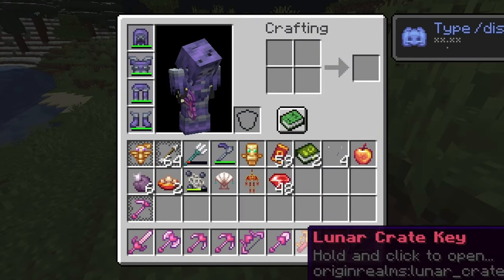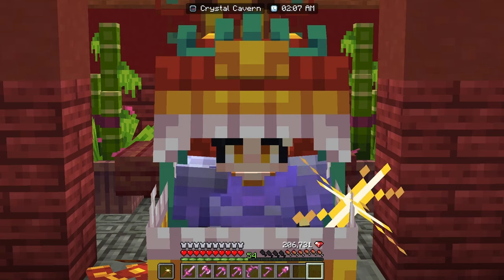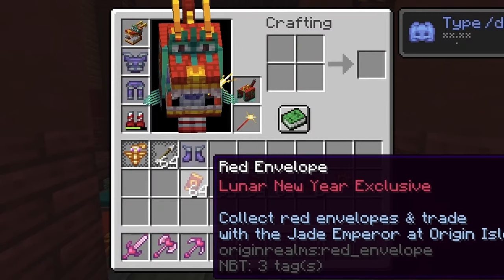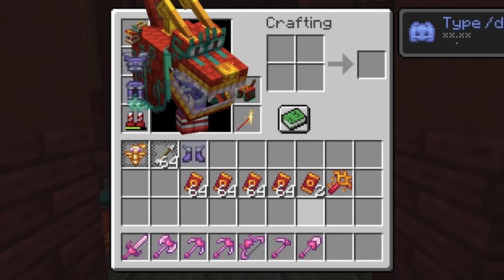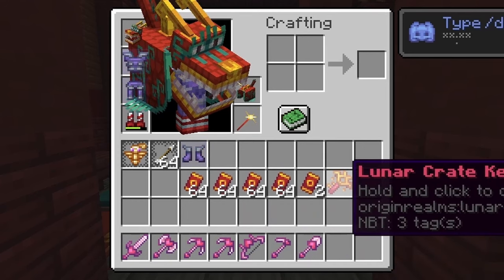Wow, we also got a key — that's a very rare drop. I've grinded a lot and managed to get about four stacks of red envelopes. And I got lucky and managed to get myself a Lunar Crate Key from a balloon.